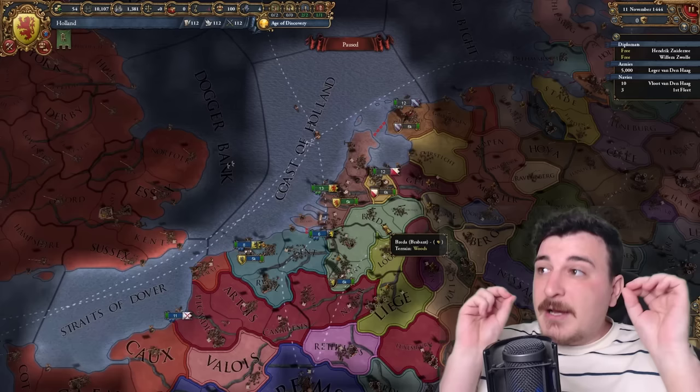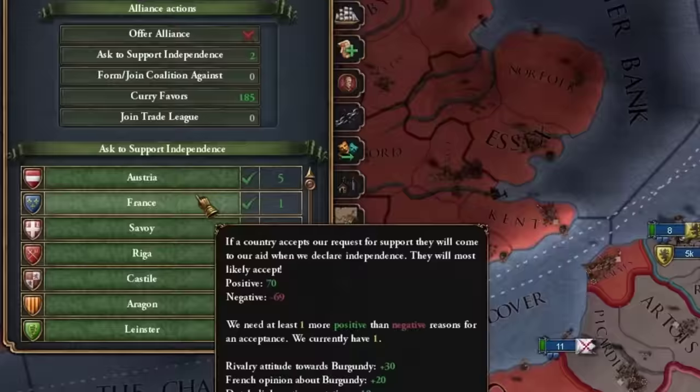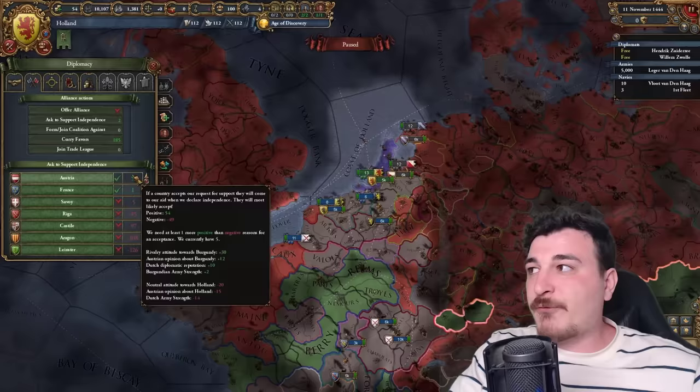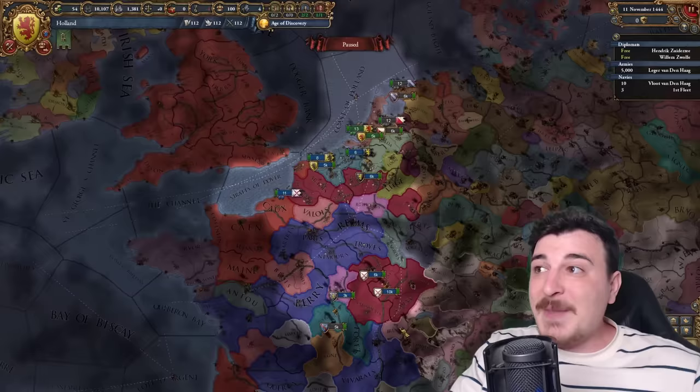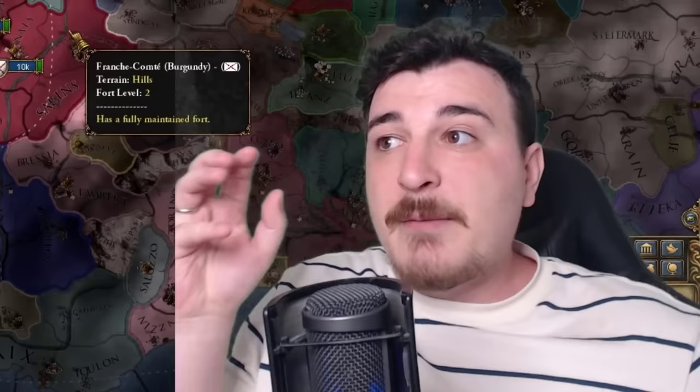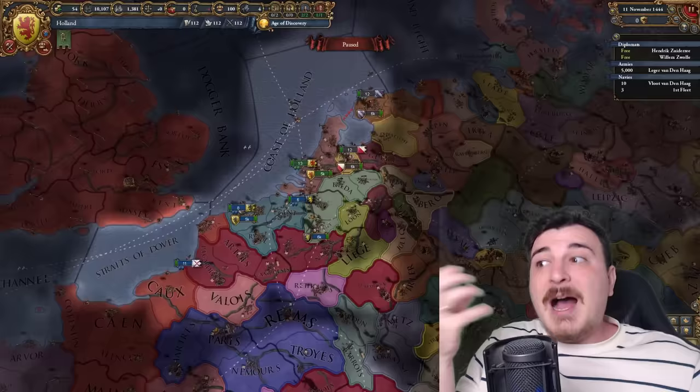We start as a junior member of Burgundy as Holland, so we need to break away from them. There are two paths: the first is getting other nations to support our independence. Right now France and Austria are more than willing, and if we get a little more relations with Savoy they would also support us. If two great powers support us, Burgundy will likely just give us our freedom, and then we can expand into Utrecht, Friesland, and Gelre.